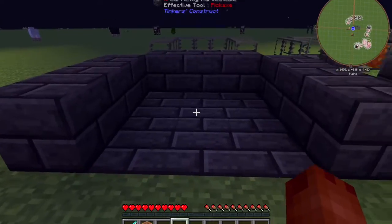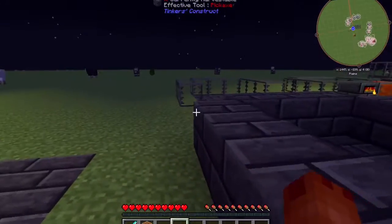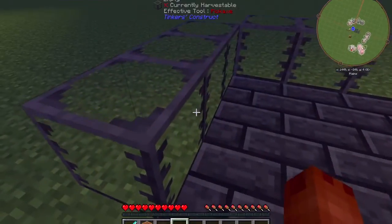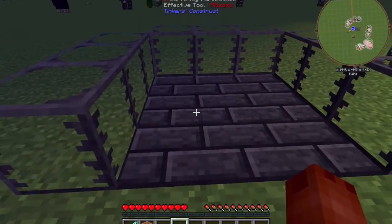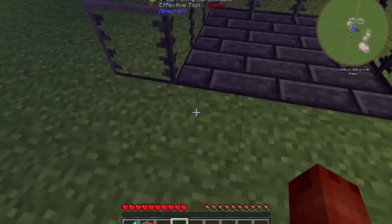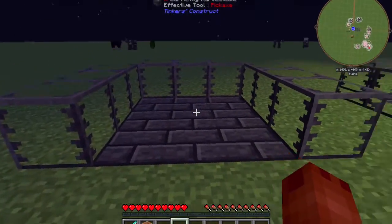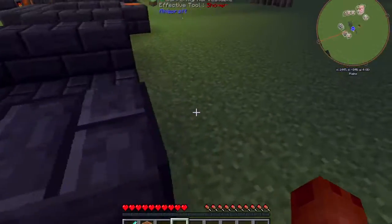To start off with, we'll need seared bricks on the side, the back, and the other side. As I said before, you can use the seared glass, which I do prefer. It's a bit cheaper because you don't have to use so many seared bricks. Again, off with the back and either side — leaving the front open. Do remember, leave the front open. And moving on to the next step.